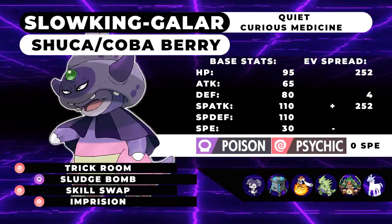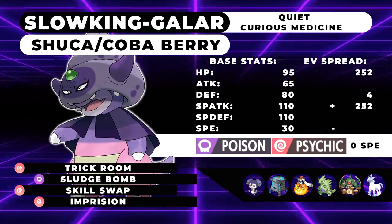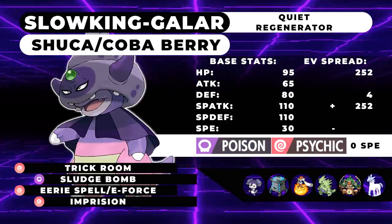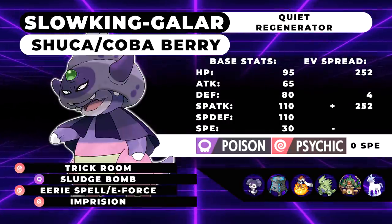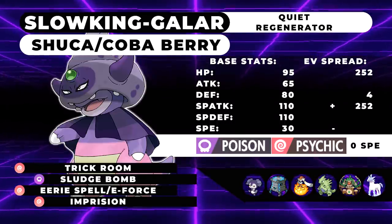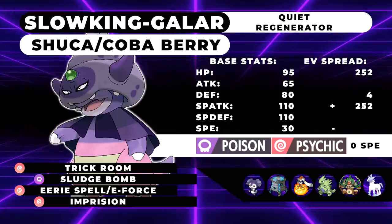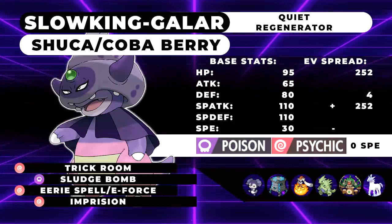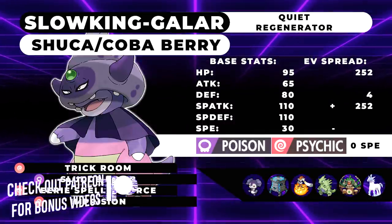I think this is a set you'll see a lot on Early Ladder. However, on High Ladder you're probably going to see more of the sets I'm covering now. The first one is an Offensive Trick Room set. He's going to be running a Quiet Nature with the same item — Shuca or Coba Berry — 252 HP, 4 Defense, and 252 Special Attack. The ability is Regenerator, and he's going to be running Trick Room, Sludge Bomb, Eerie Spell or Expanding Force, and Imprison. Eerie Spell is a really busted attack that targets a single opponent with 80 base power and decreases the last move they used by 3 PP.